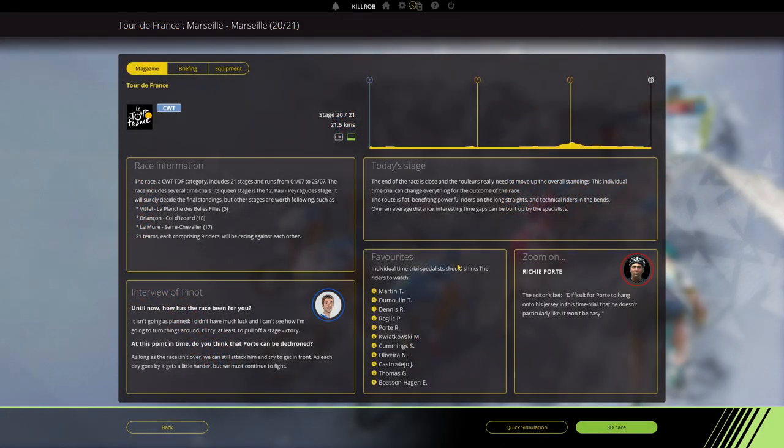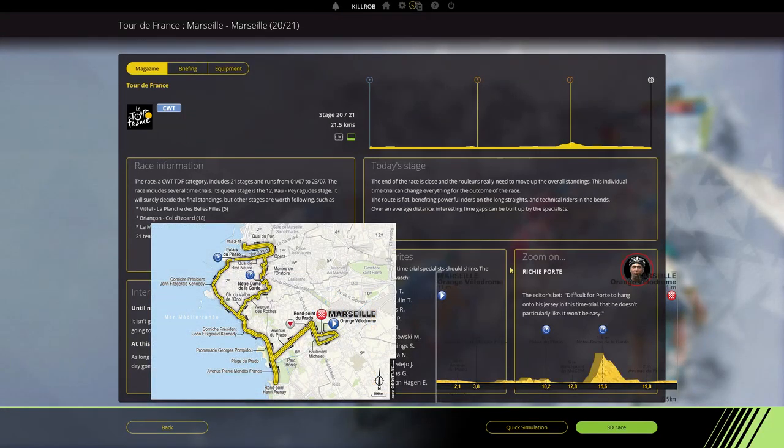Hey guys, this is Kirob speaking and today we are back in Pro Cycling Manager 2017 with our parallel playthrough of the Tour de France 2017, and we have made it all the way to stage 20. The second to last stage is an individual time trial which looks pretty flat apart from this little hill — it's a climb of 110 meters in height difference, so that's a little biter.